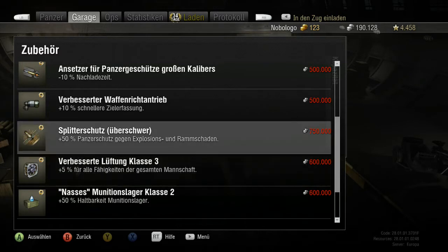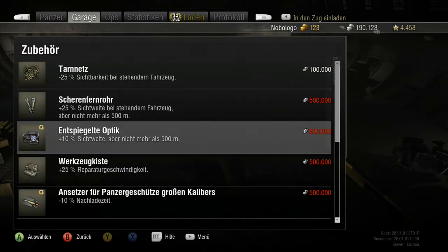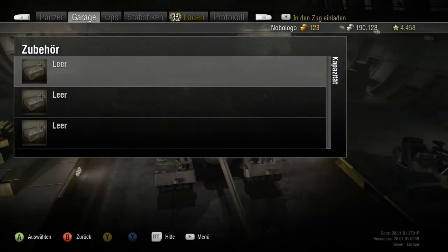Bessere Lüftung wäre auch nicht schlecht, aber man kann halt nur drei Sachen einbauen. Sichtmäßig ist man ziemlich aufgeschmissen, weil man nicht weit gucken kann und schnell beschossen wird. Also wäre es: Ansätze, Scherenfernrohr und entspiegelte Optik, damit man auf die 500 Meter Sichtweite kommt – das wäre nicht schlecht.